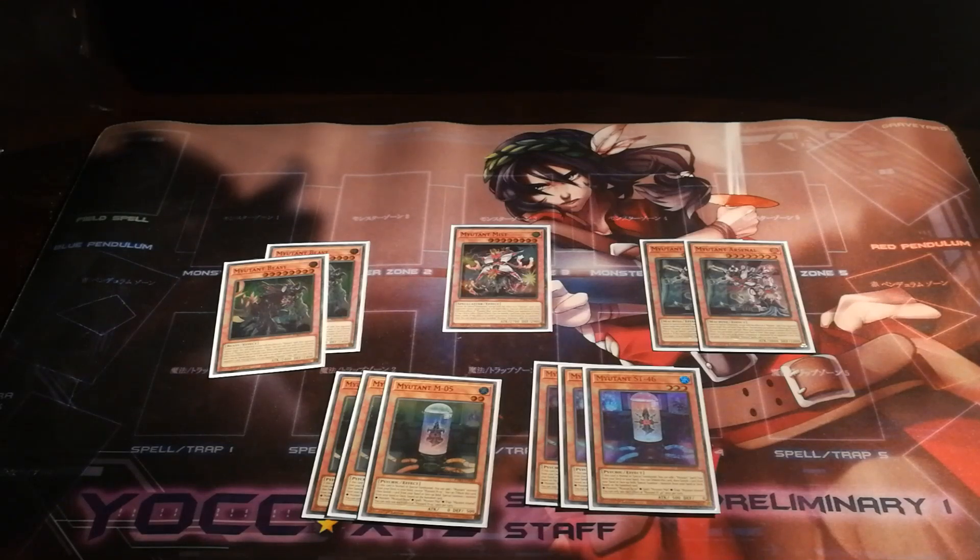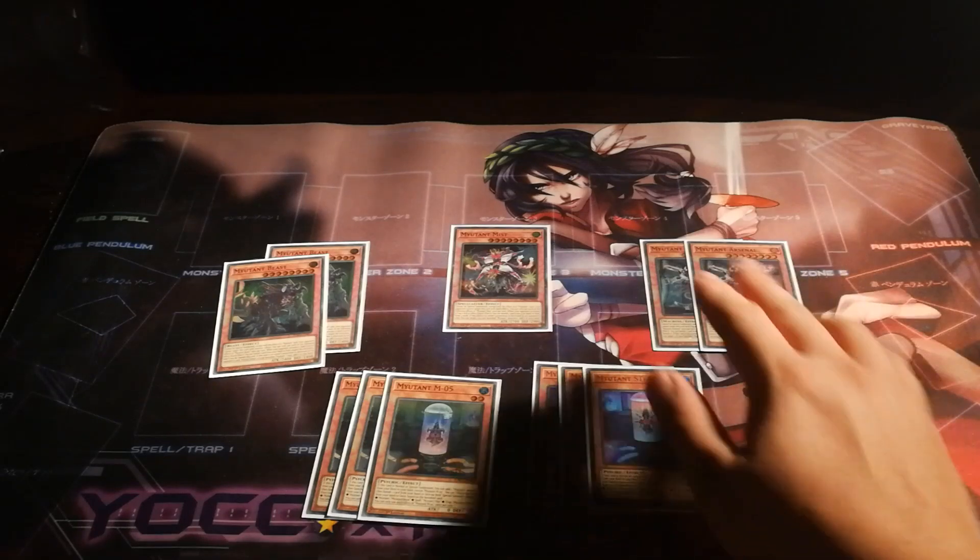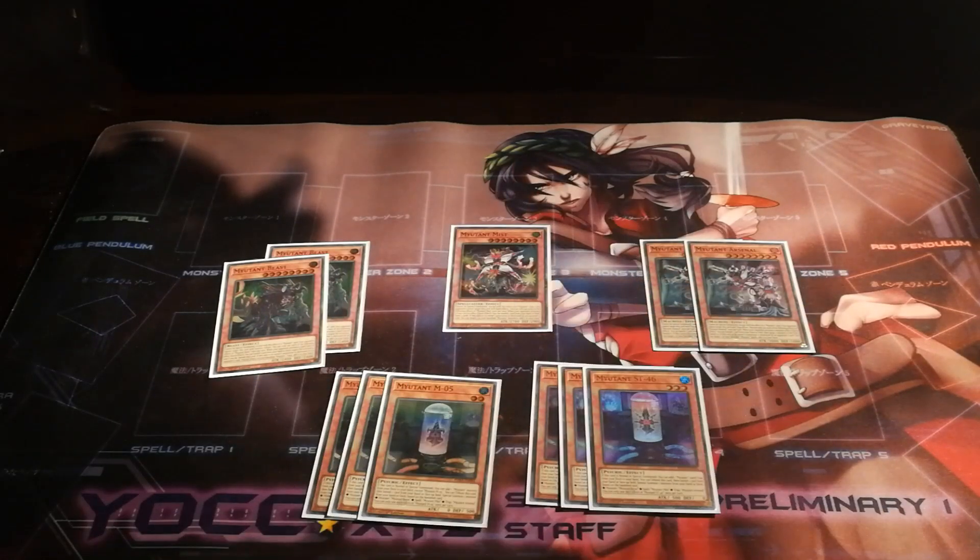in a monster-heavy format, there's actually not a lot of ways for Beast to interact with your opponent's board on their turn. Arsenal, on the other hand, responds to monster effects by banishing them and thus can be extremely disruptive on your opponent's turn. Furthermore, in terms of ratios,